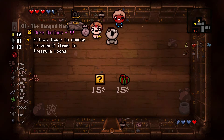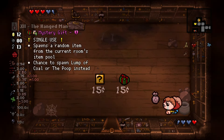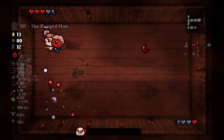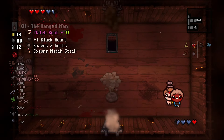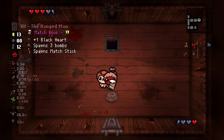We re-roll again, spawning more options. We don't have enough cash right now, but this is an S-tier for Jacob and Esau, so we're coming back and leaving the treasure room for now. After beating Monstro, we ignore the devil deal, but we do take Matchbook.